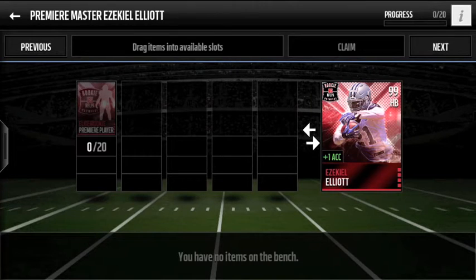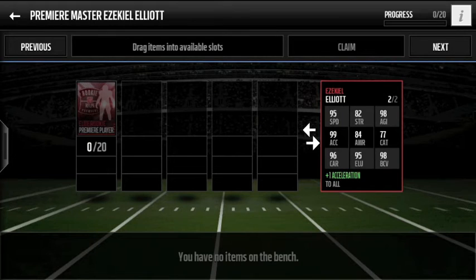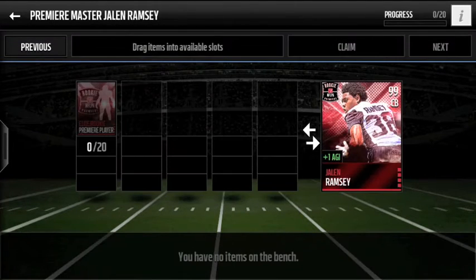Moving along, we have the new halfback for the Dallas Cowboys — Ezekiel Elliott. I was surprised they chose Elliott. He's one of the flashiest players in the draft and will definitely cause a lot of tension, since they have McFadden who had a productive year last season, and they also added Alfred Morris. In fantasy drafts, Elliott goes in the first round, which is pretty crazy. His stats: 99 acceleration, 98 ball carry vision — very elusive back. 95 speed, 99 agility. Really nice card. Definitely looking forward to trying him out.